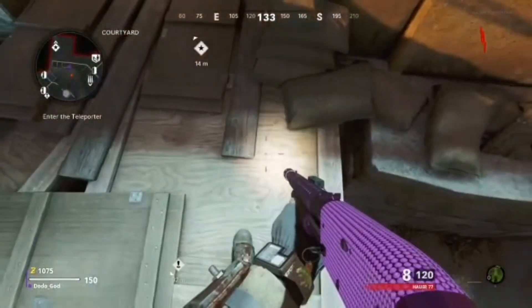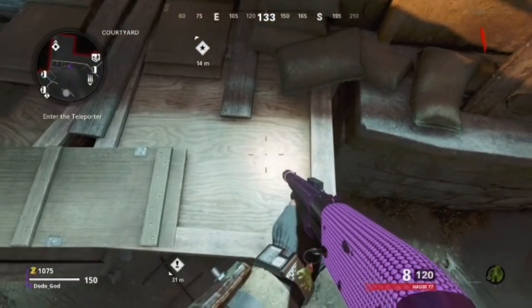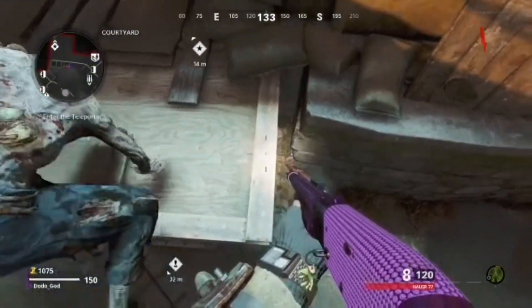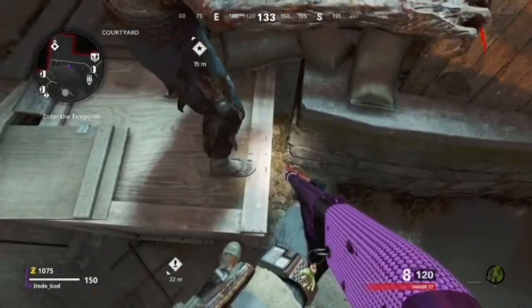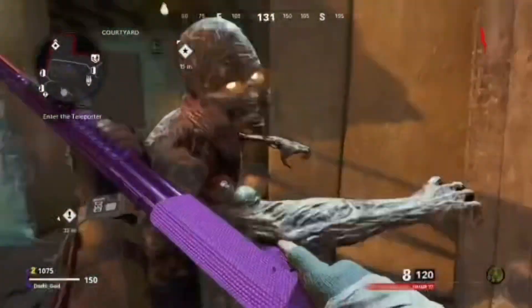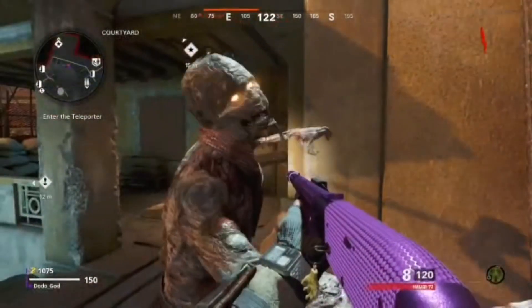So in the starting room, what you want to do is make your way up to this box, and as you go up to the box, slowly back up until the zombies cannot hit you. You are fully invincible to all zombies. This glitch is really easy and really good.